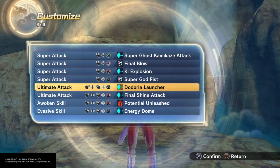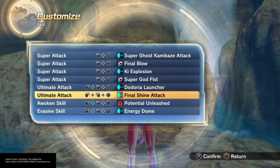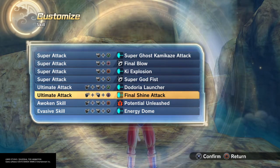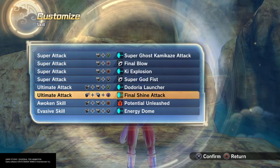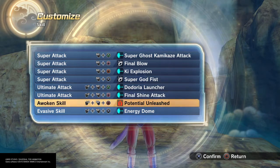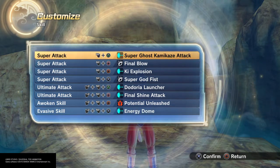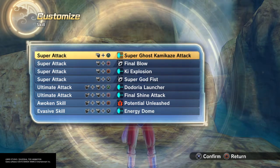He would fire this greenish one-handed beam and the Final Shine Attack looked just like that — it made me think perfect — so that's why I went with Final Shine Attack. Potential Unleash and Energy Dome round it off. If you don't want Super Ghost, put a Perfect Shot or something like that — that's also good. It's a diverse moveset; he had a lot of moves.